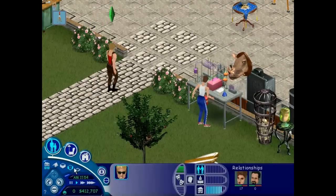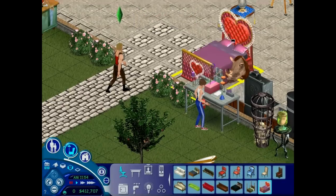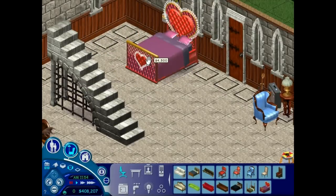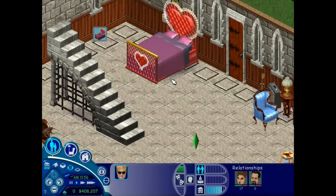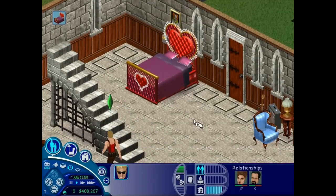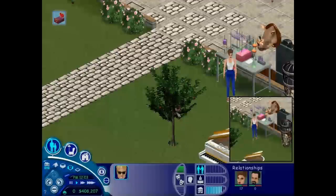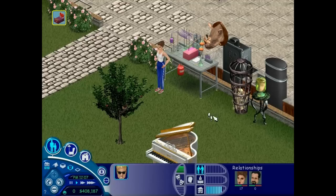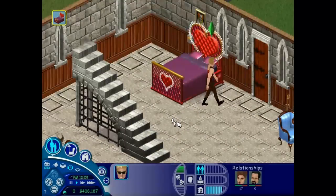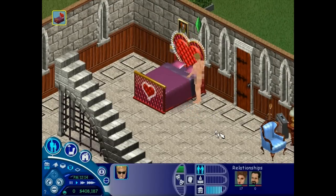I think this one also had some sort of love bed — was it the vibrating bed in this one, or was that later? Love bed. Yeah, right here. This is actually the first time that Sims could woohoo in something other than... well, there really wasn't woohoo in the first one, was there? You had babies by making out or something. What did she just drink? Drinking my love potion or something. Time to get naked.